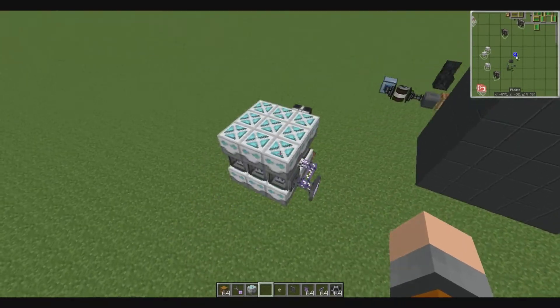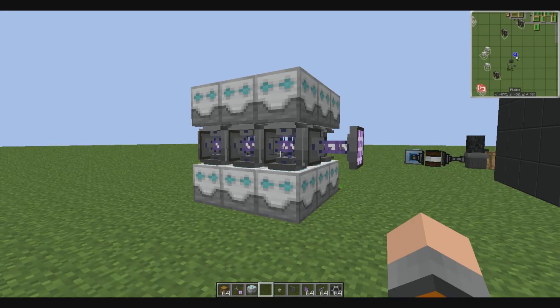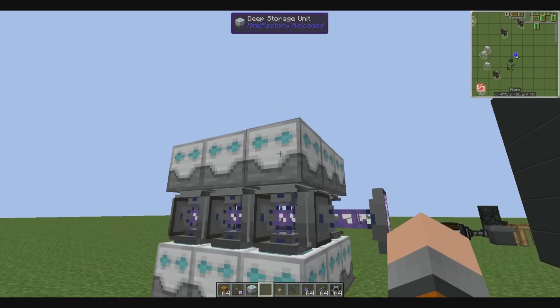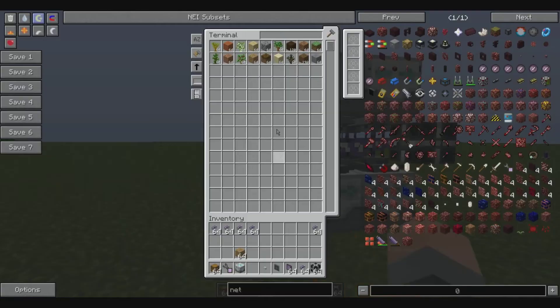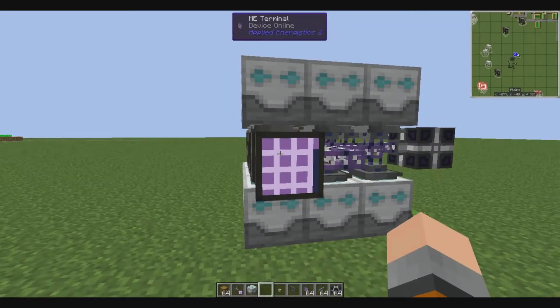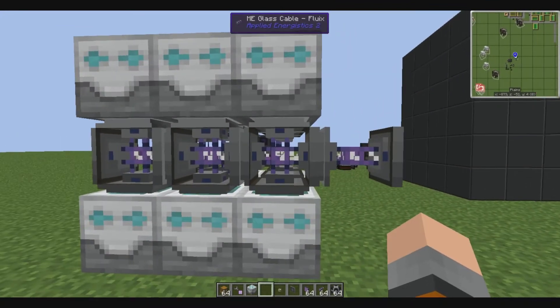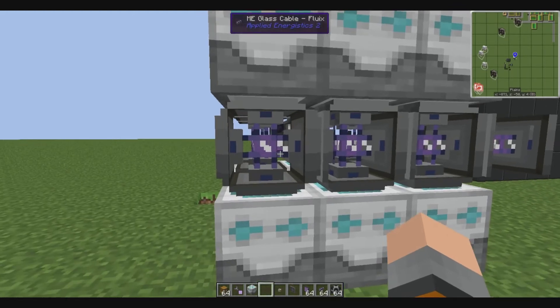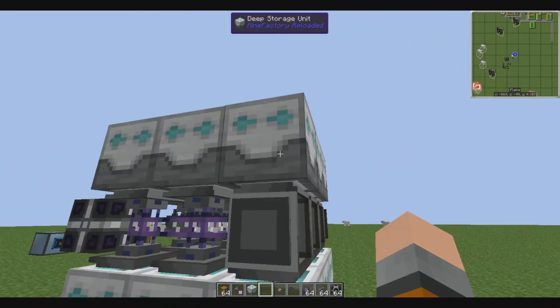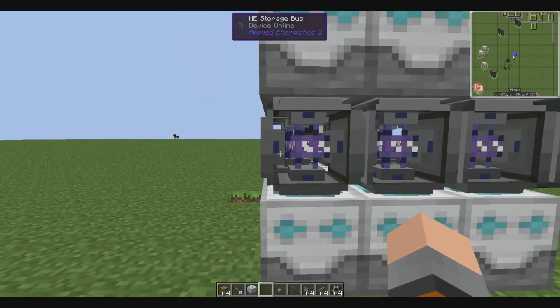This way, in 3 series, is the most compact way to do it. And by using deep storage units, it makes everything simpler. By doing this, you have access to all 18 items — 9 on top, 9 on bottom — while still only using glass fiber cables, which hold up to a maximum of 8 channels: 6 for the actual storages, 1 for the interface, and 1 for the storage for the next line.